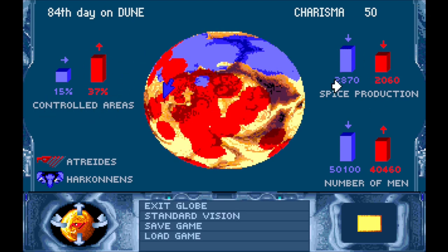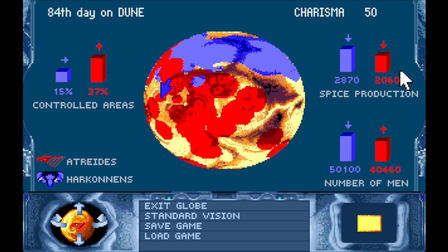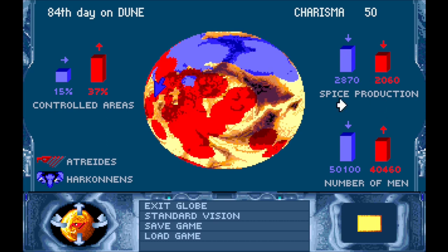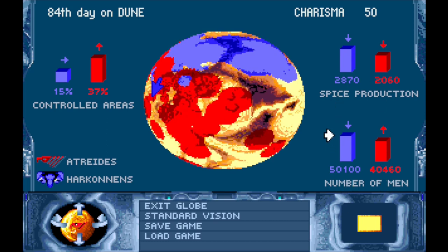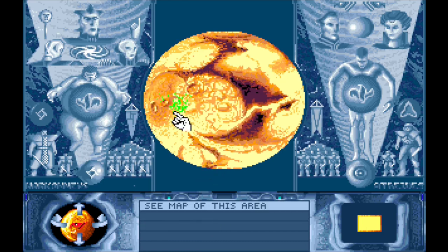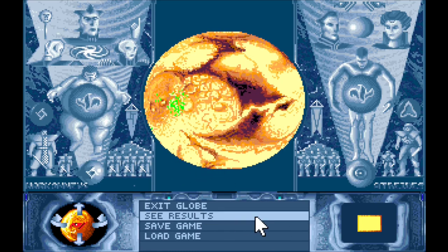Spice production is down for everyone, and that makes sense as the ecology of the planet is changing quite rapidly now. Our number of recruits is increasing as the Harkonnens' decreases, which is kind of where we want to go. With the standard vision, we can see a little bit of the greenery that's starting to develop across the planet.